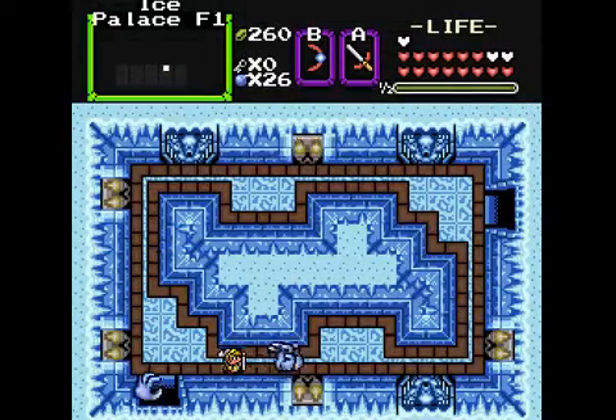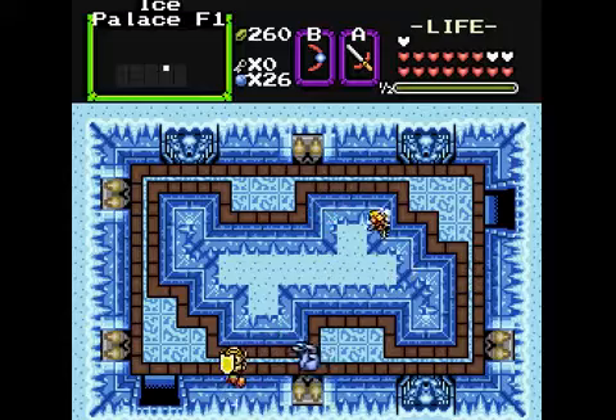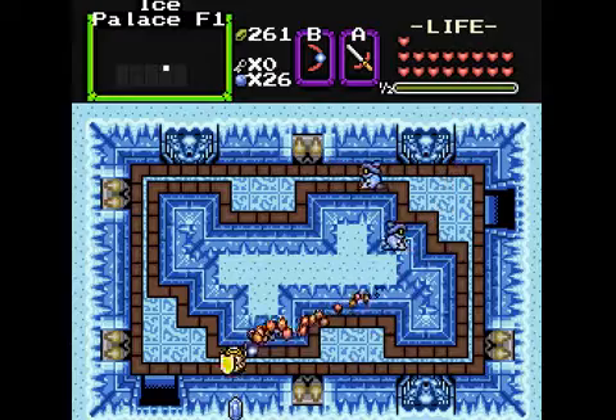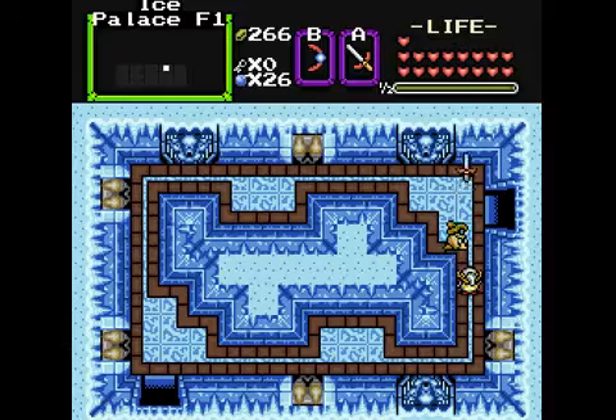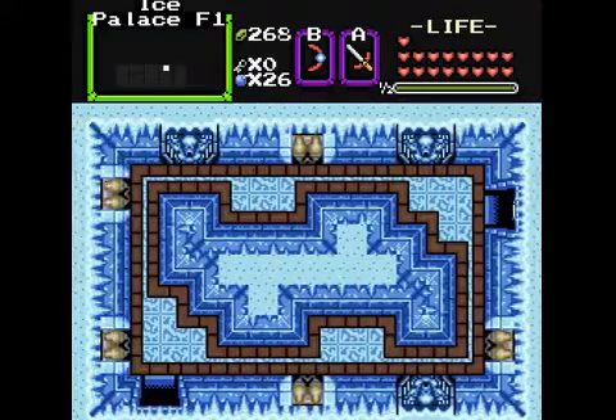Boomerang, please. There we go — now things are under control. And we have a treasure chest there now, so we can go over and get it. And I think that's what we need to do next.